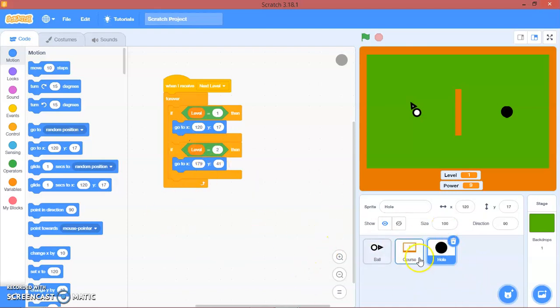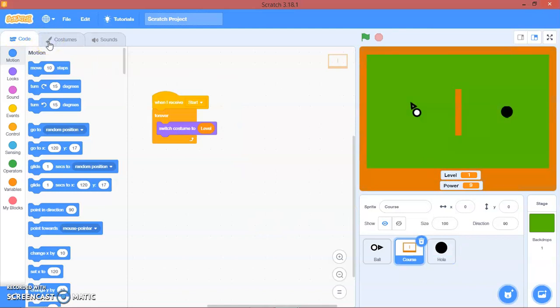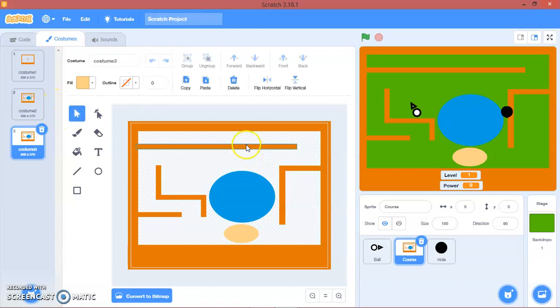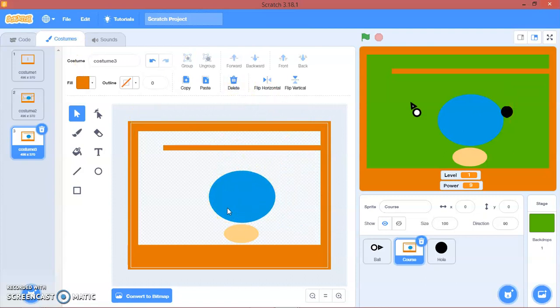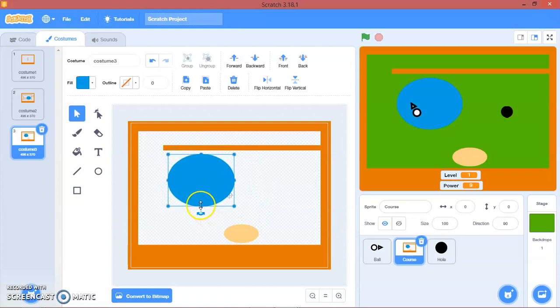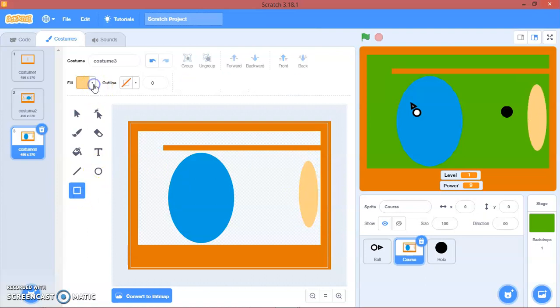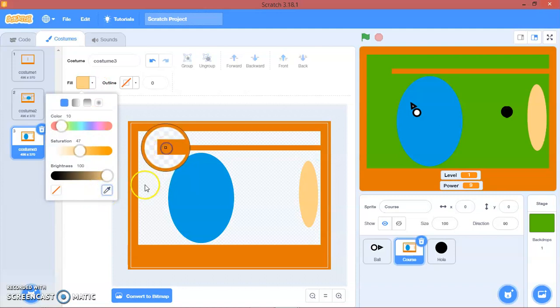We will make other levels. We will go to Course, then go to Costumes. I would add another level. I'm going to move it here, and I'll put this right like this, and then I will add this big. Then I'll add the walls.